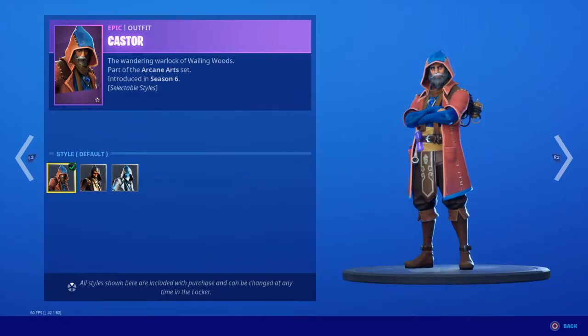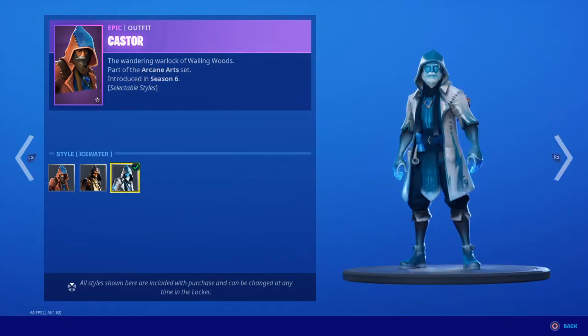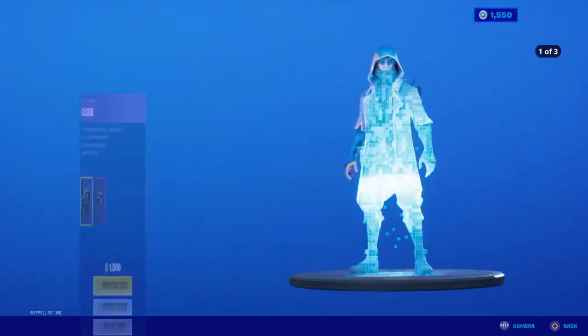Caster with the Spellbinder back bling. He has three eye styles: default, fire, and ice water.